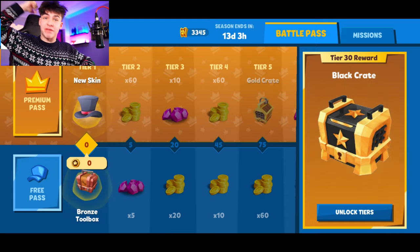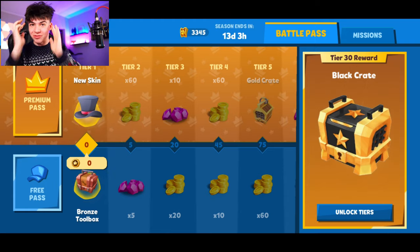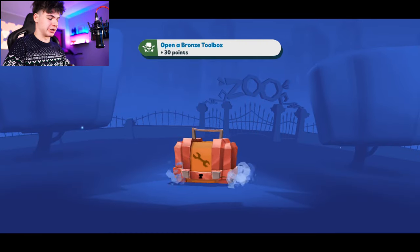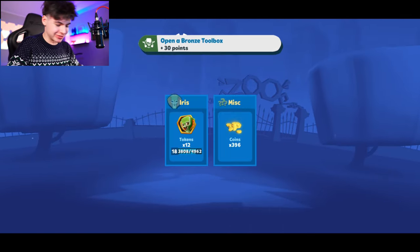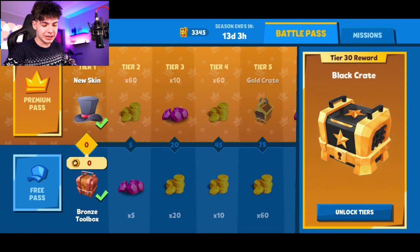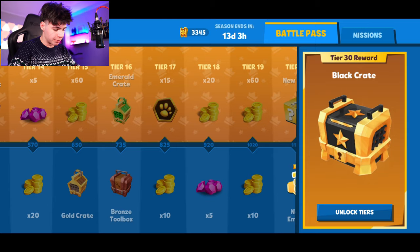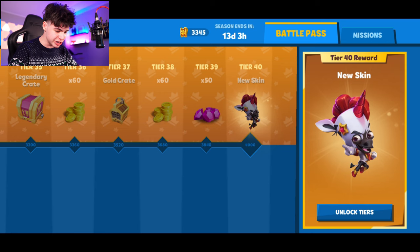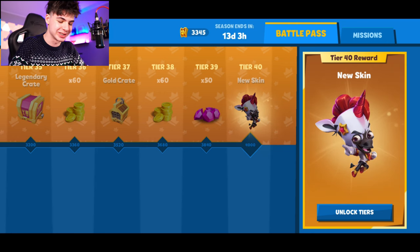A brand new Zuoba update is upon us today and the battle pass has changed. We have a brand new skin to check out, so let's get into this and start with the bronze toolbox. The battle pass has changed and we have a free skin. Unfortunately we got some coins, but we also have some emerald crates here, which is awesome.